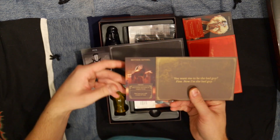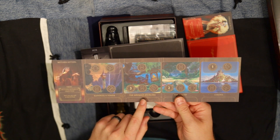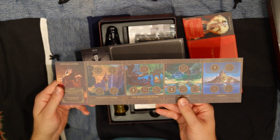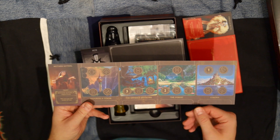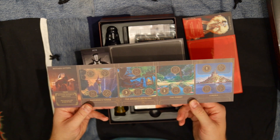The next one is Mother Gothel. You're going to have Rapunzel's Tower, the Snuggly Duckling — where you find all the killers and the thieves and stuff, they sing a song with Rapunzel later — you've got The Forest, and you've got Corona, the Kingdom of Corona.